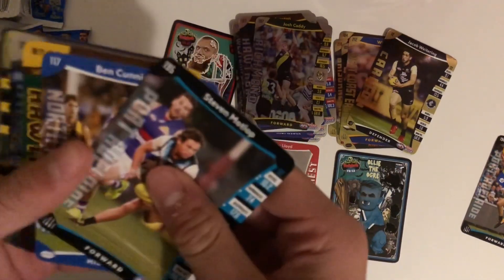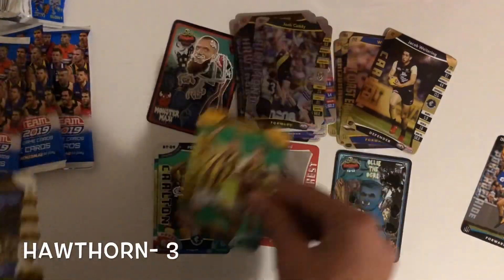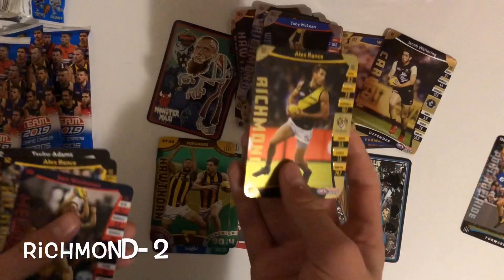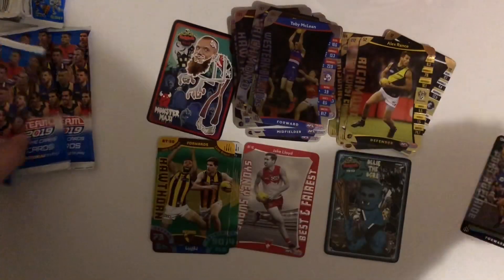Nothing there. Battle teams for Hawthorn: Chad Wingard silver, Toby McLean silver, and an Alex Rance gold. Three more packs to go.